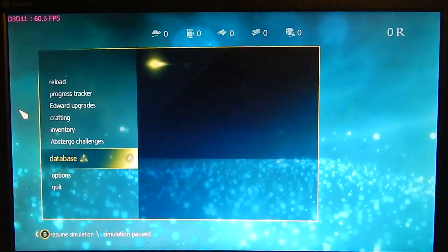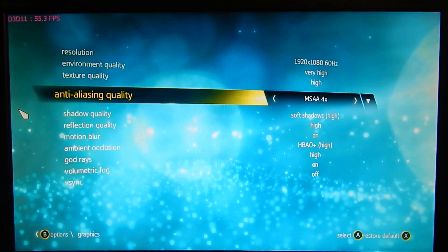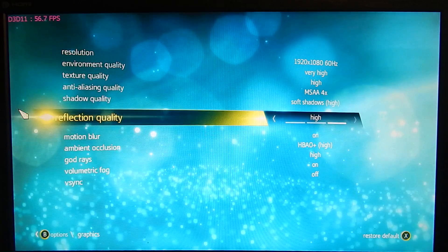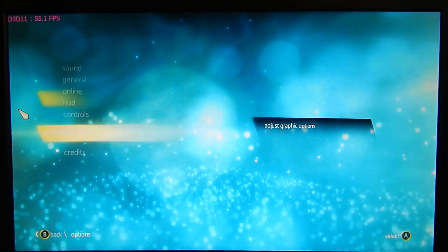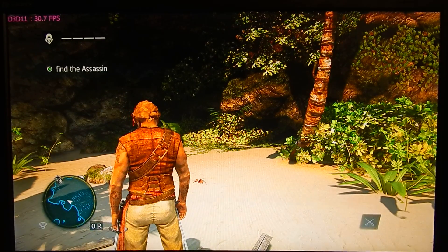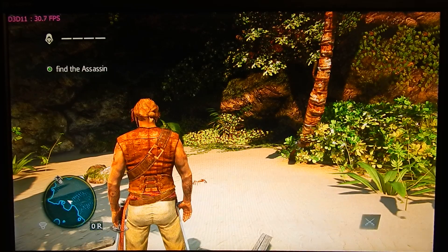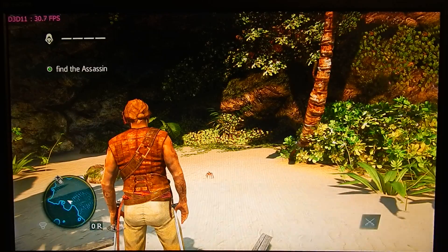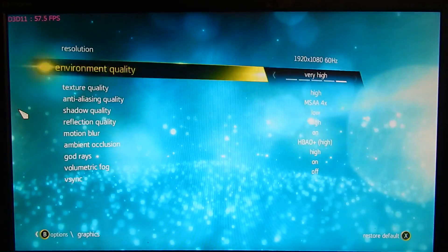This is Assassin's Creed 4. Right now I have MSAA 4x on, which is what most of you are probably using. Let's turn the shadows down to low. As you can see, we were running at about 26-27 FPS and we just jumped up to around 30 frames per second, simply from turning shadows from the highest setting down to the lowest.